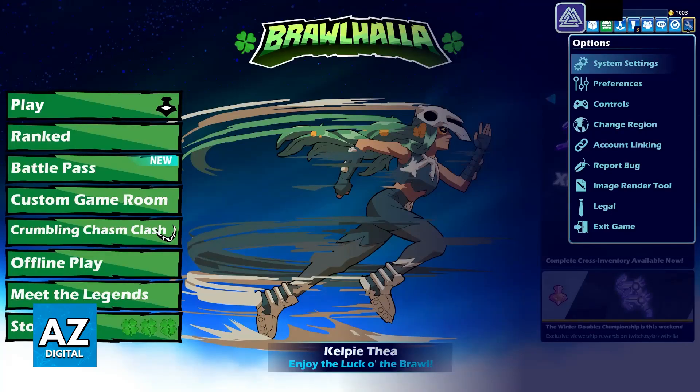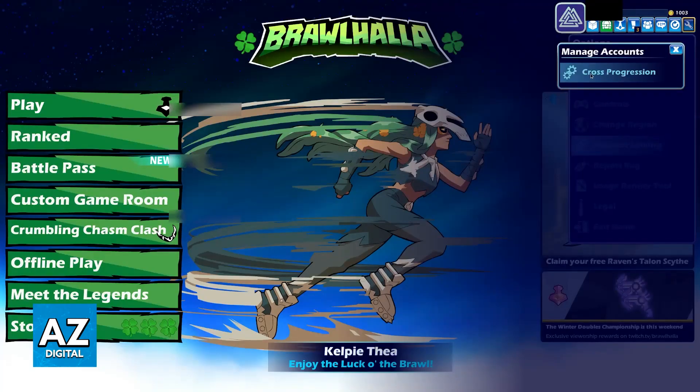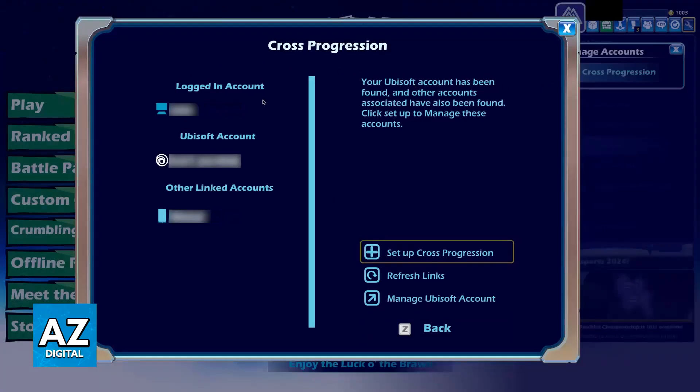First, inside of Brawlhalla on your PC, click the options and go over to account linking. Select cross progression and in here you are going to see the current logged in account, which should be the Steam or PC account that you use to play Brawlhalla, and the Ubisoft account. If you don't have a Ubisoft account linked, you will have to link one so the option is going to be available here. The Ubisoft account is going to be the bridge between your PlayStation 4 and PC accounts so they can share the progress between themselves.